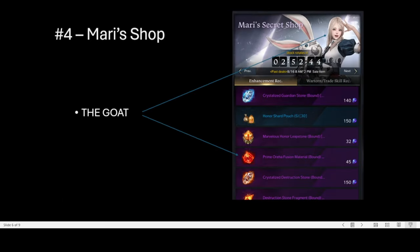Number 4: Not taking advantage of the much cheaper Prime Fusion materials in Mari's shop. If you are a new player who hasn't reached endgear, you'll want to know this too. Orehas are way too expensive in the auction house, so your choices are to bite the bullet and buy auction house ones, life skill and craft your own, or buy from Mari's shop. At the time of this recording, buying from Mari's shop is 35 gold per fusion material while the auction house is 65 gold per fusion material — that is nearly half the price. Buy from Mari's shop first, before looking at the auction house.